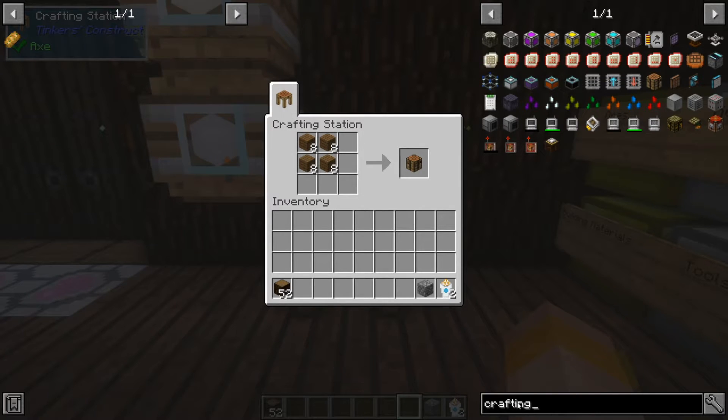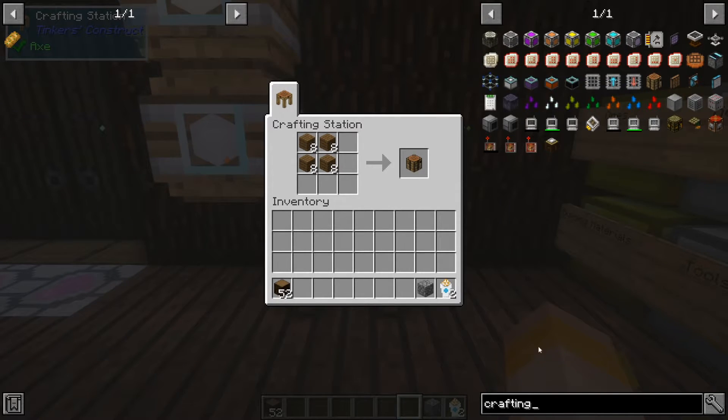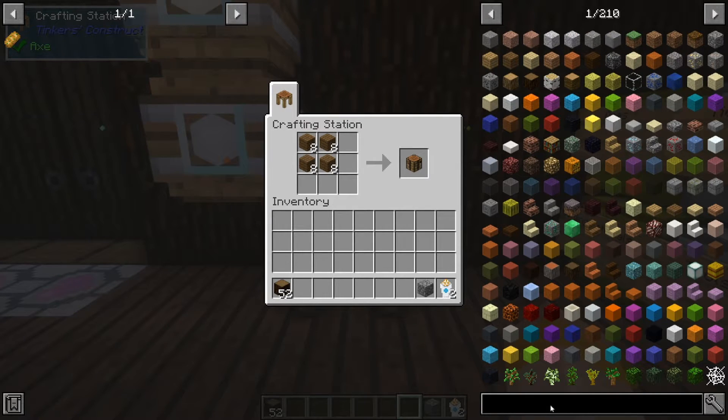When using the search bar, this will use the title of the item — for example, 'crafting table'. If you want to clear it, you can simply right-click on the search bar and that will clear anything you've typed in. Now to get a bit deeper into searching, they actually add a lot of options to make your life easier.